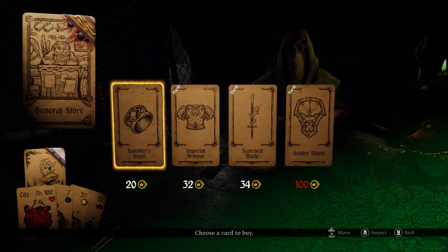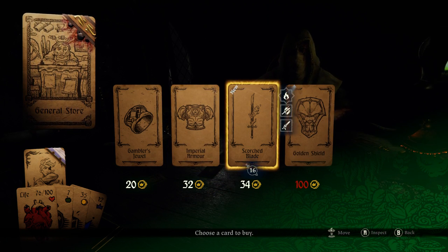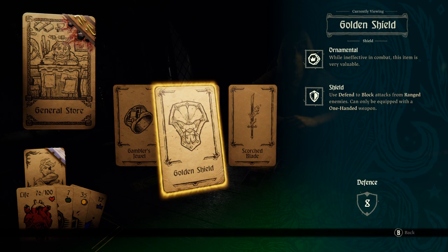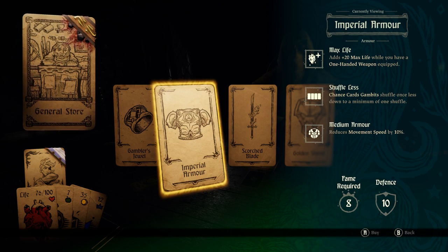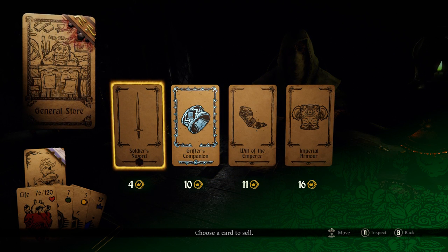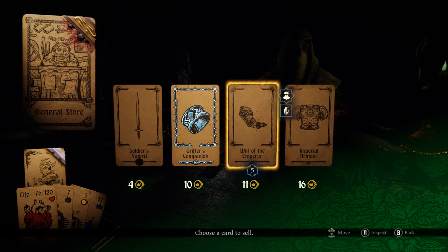General store — what we got? Imperial Armor adds plus 20 max life when you have a one-handed weapon equipped. Shuffle Less: chance card gambits shuffle once less, down to a minimum of one shuffle. Scorch Blade — it's a flame strike. And the Golden Shield: while ineffective in combat, this item is very valuable — basically just good for selling. I like the idea of the Imperial Armor, so we'll buy that. I'm tempted to sell something, but I'd have to sell too much. Could sell the Will of the Emperor to get some food — probably a good idea, honestly. I'd rather be ahead on food.